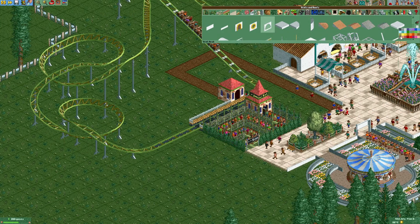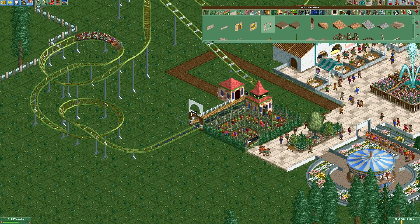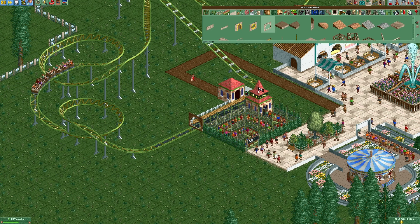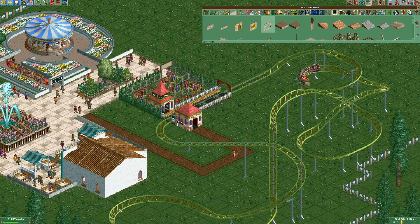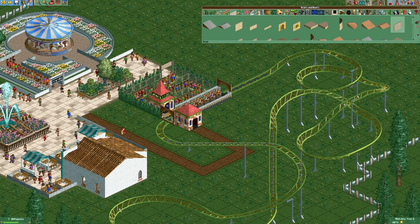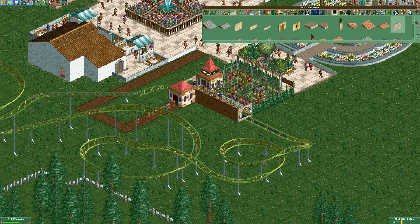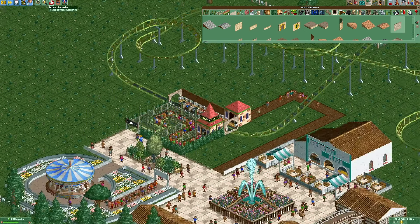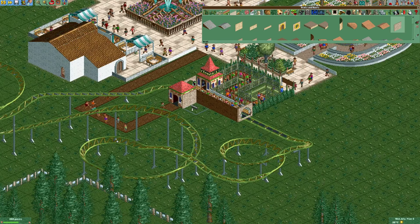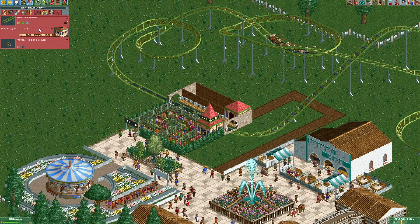Now let's put a nice station building right here. Let's just use a wall arch as the entrance for the station, and then some normal walls right here. Now let's make the entrance and exit invisible.